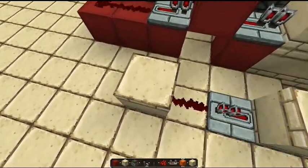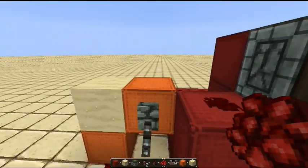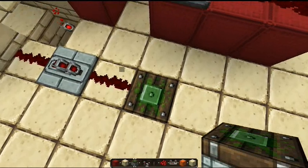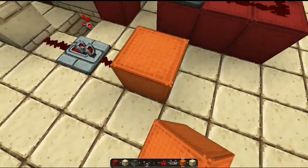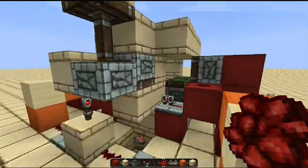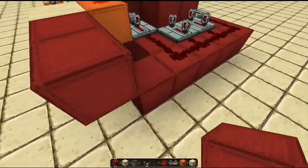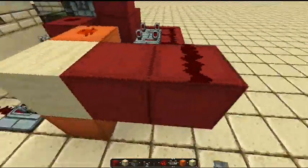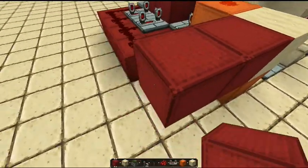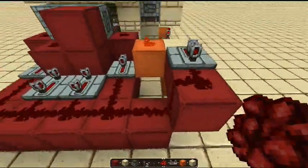Then you put some sand on top of there, a block on the side, a lever there to power it, and then some redstone. Then the same on the other side: the piston, block, block, sand, block, and redstone power. Then from there you just need to link it up to the other redstone you've already made. And this must be a repeater, or else it will not receive power from the sand block. Put that down there — repeater, redstone, redstone. And there you are.